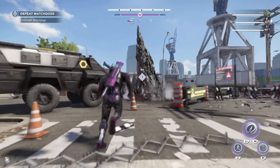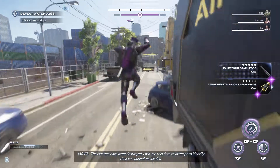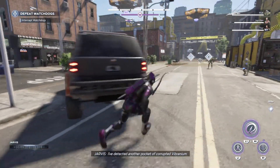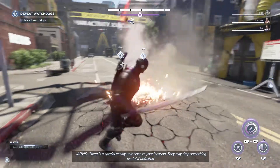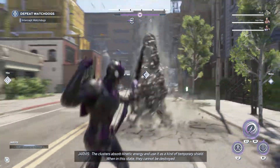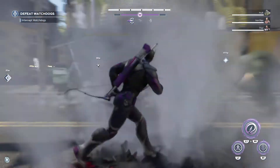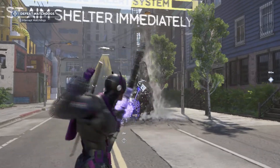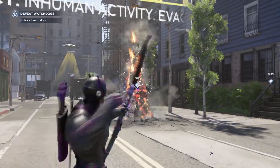You can just ignore the other enemies because your NPCs are going to take care of them. Then jump down and run down this street right over here — there's a second pocket right here. I find that sometimes if you're not near these Vibraniums, they don't go off. When you're near them, they sometimes turn solid. So just try to use range if you can, because it does take some time for them to pop.